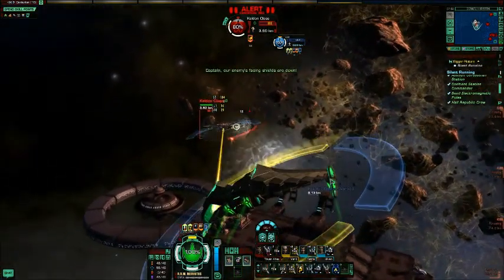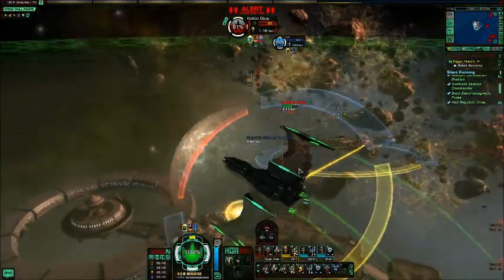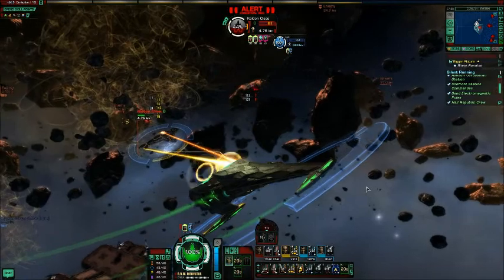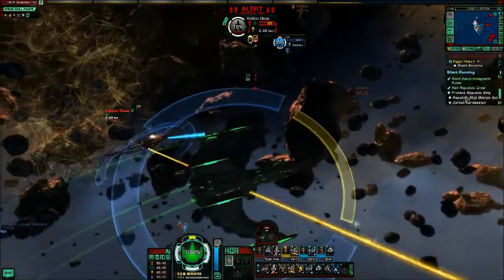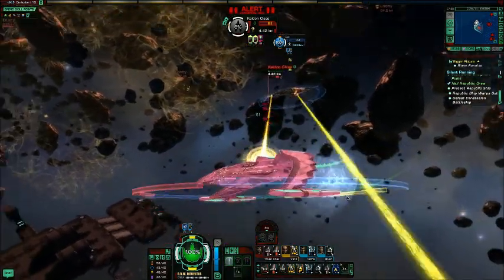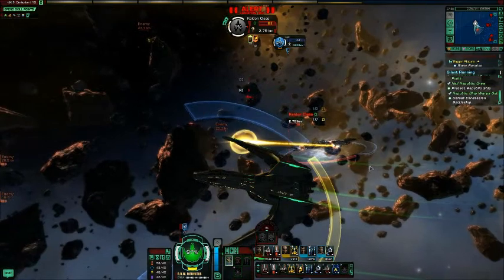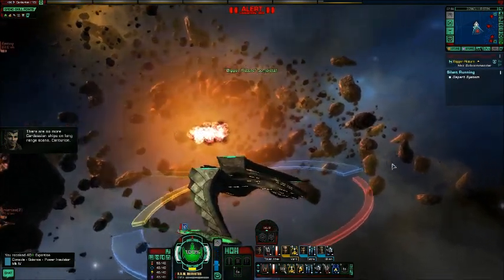Get some forward power going. If I can get close enough I can do that. I was hoping to get the heavy torpedo to fire. Two photon torpedoes is good. Just a little bit more and we should destroy this Keldon. The Republic ship is out. This torpedo should finish it off. Alright, no more Cardassian ships in range — we completed the mission.